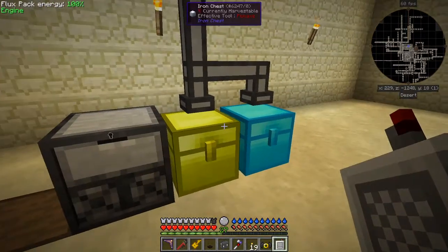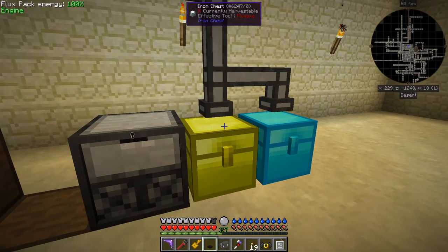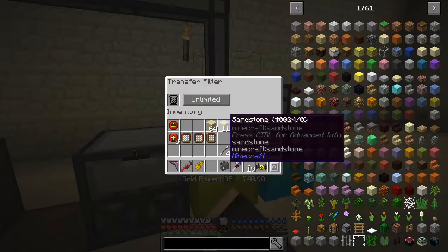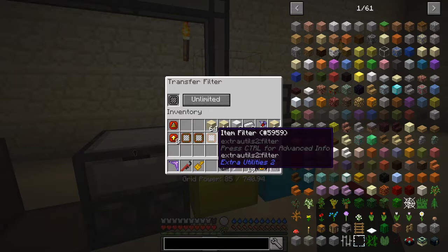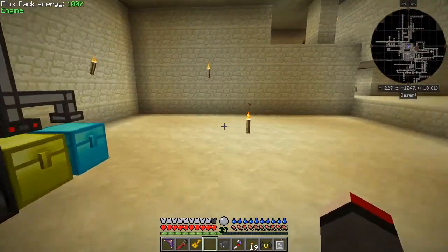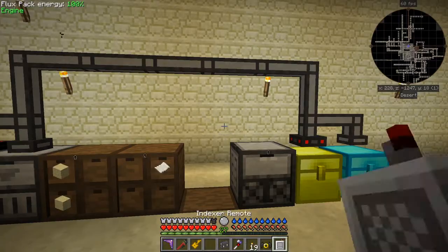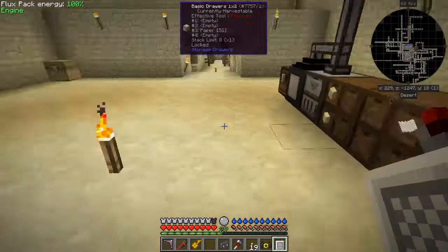You can also place a transfer filter on the transfer node. Right-click to put it into place. Inside you can set up a filter — here I've got a blank filter with nothing in it. When I put arrows into the system, they won't go into the locked chest but will go into the next available inventory instead.